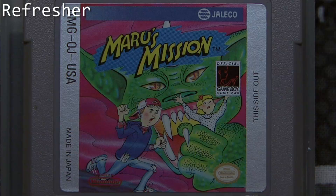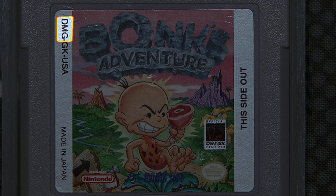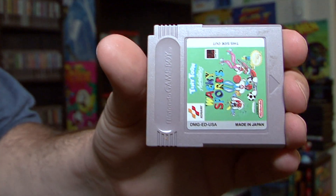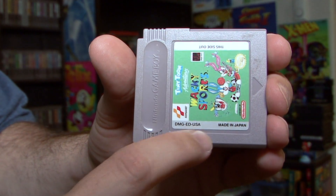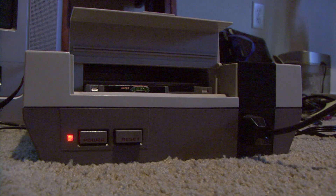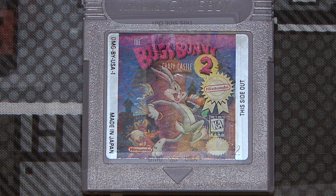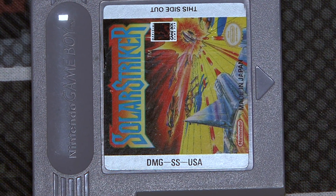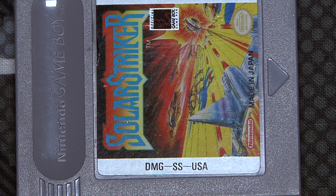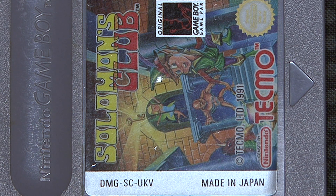It's time for a fresh refresher course. What exactly is Game Boy games? DMG stands for Dot Matrix Game. These are the original Game Boy games, and they are labeled as such — you will notice it says D-M-G. Unlike the NES, which has a region lockout chip, the Game Boy is region free, so you can play games from Japan and other countries. On a Game Boy cart or game pack, you'll have its region listed. Here's an example: DMG SS USA — Solar Striker, this is the NTSC release. This is a European game: DMG SC UKV — Solomon's Club.